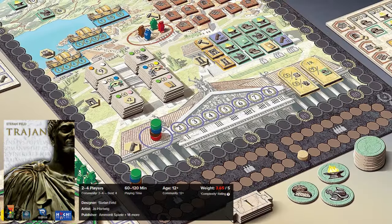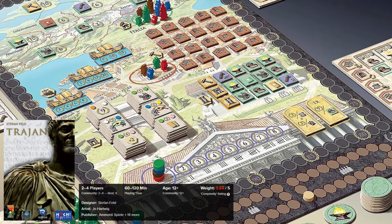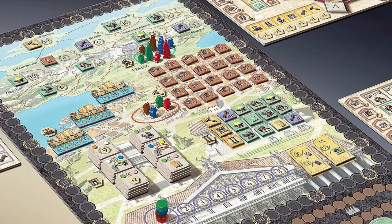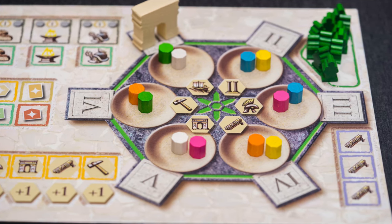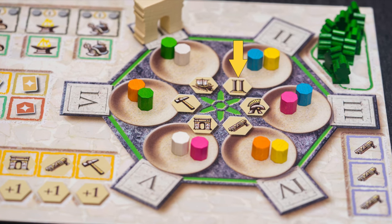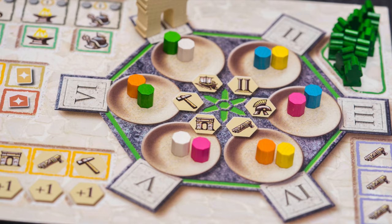Next is Trajan. The game is set in ancient Rome, where players aim to enhance their influence and authority in various aspects of Roman society, including politics, trade, military dominance, and other significant cultural elements. The game revolves around a central mechanism reminiscent of pit-and-pebble games. Each player has six actions at their disposal: building, trading, acquiring tiles from the forum, utilizing the military, gaining influence in the Senate, and placing Trajan tiles on their tableau.